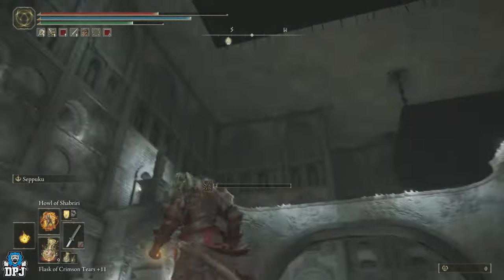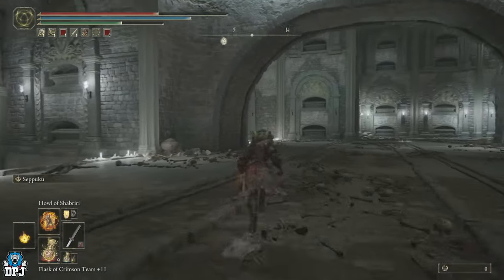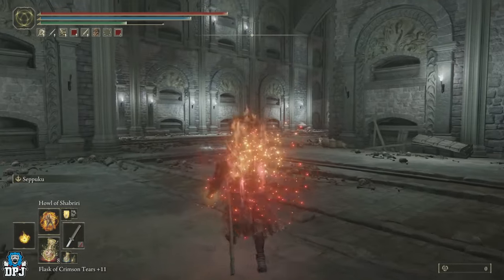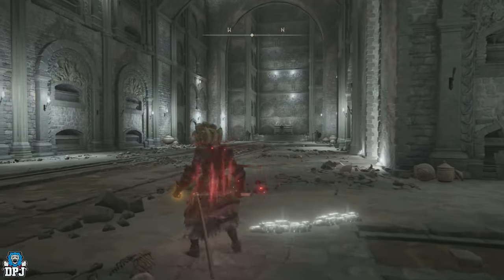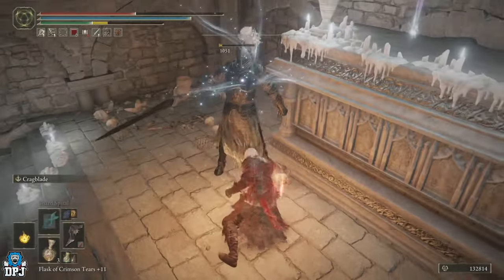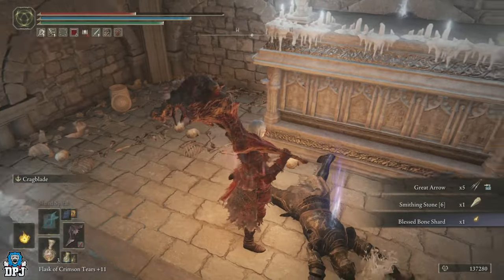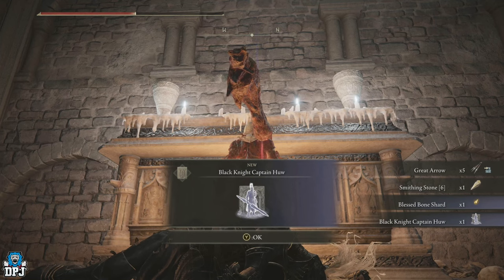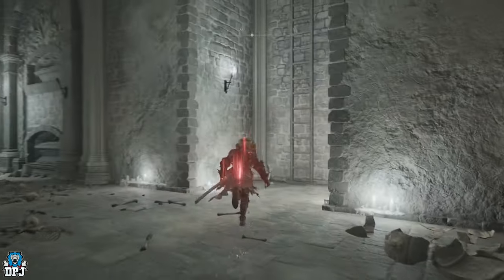Enter this room here - be careful because there's spikes. The spirit summon is located at the very bottom of this room. Be careful, there's another spiky block that comes and lands on your head. Where those three enemies are down there - take them out and grab it. It is the Black Knight Captain Hugh spirit summon. Grab that, then head back and get up this ladder right here.